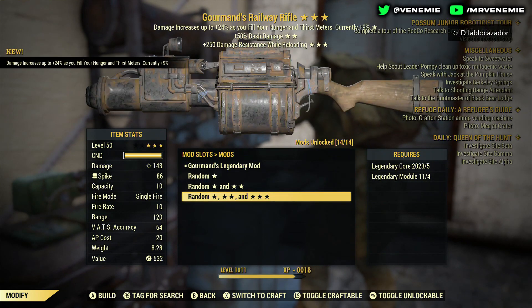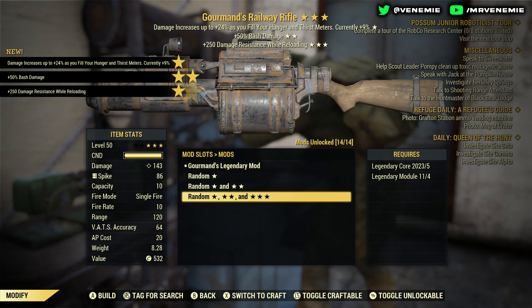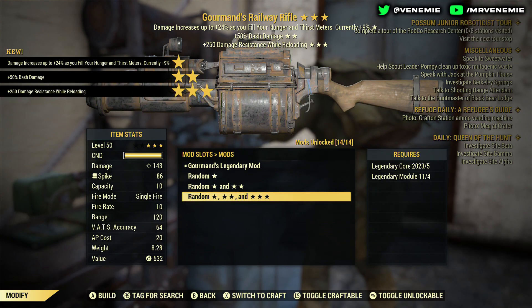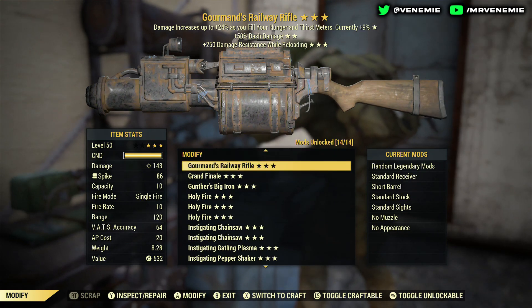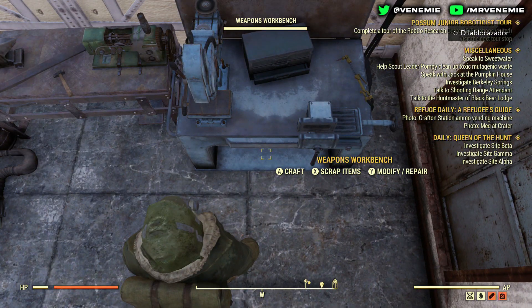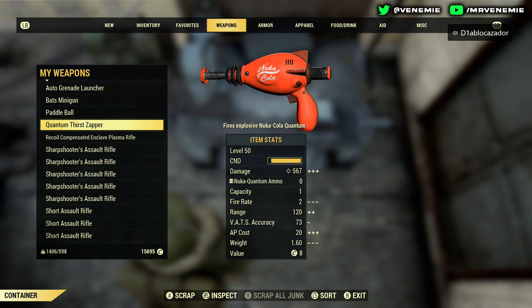Damage increases as you fill your hunger and thirst, plus 50% bash damage — that's going in the scrap pile. That is a really bad roll right there. Once again that'll go in the scrap pile.